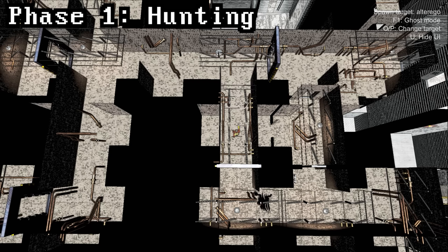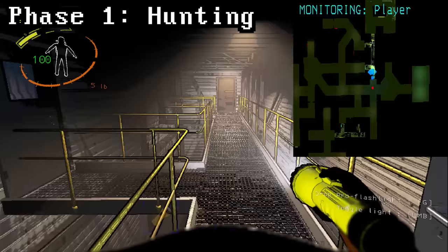Once it has chosen a player it will follow them until it finds an opportunity to kill them. You are slower than the bracken if you're walking, but you're faster than them if you're sprinting. So if you're sprinting while you're exploring you'll create distance between you and the bracken, but the bracken will continuously close this gap until it gets close enough to snap your neck and kill you.